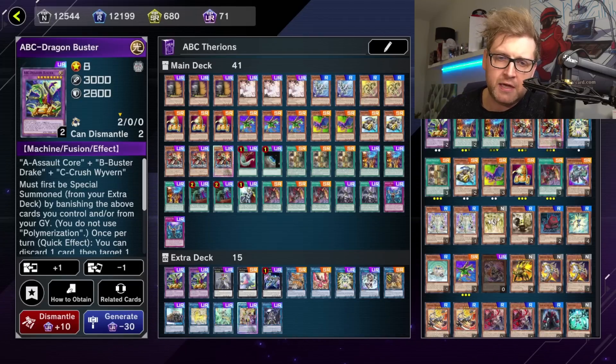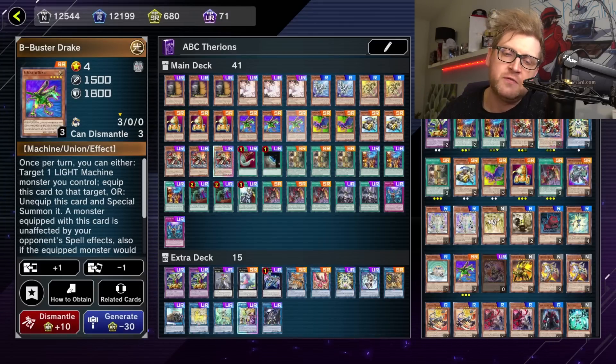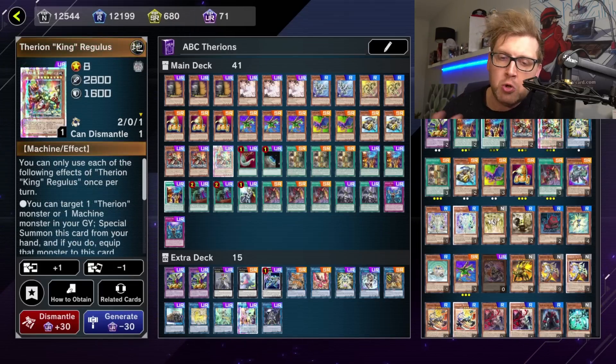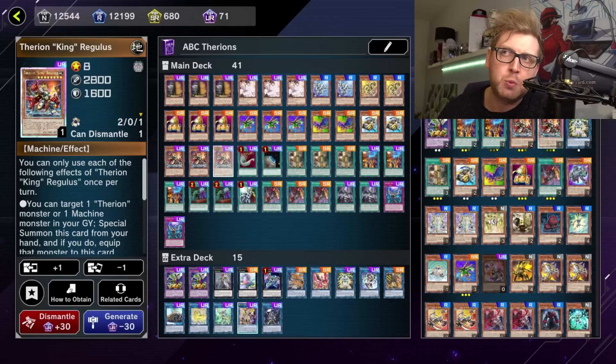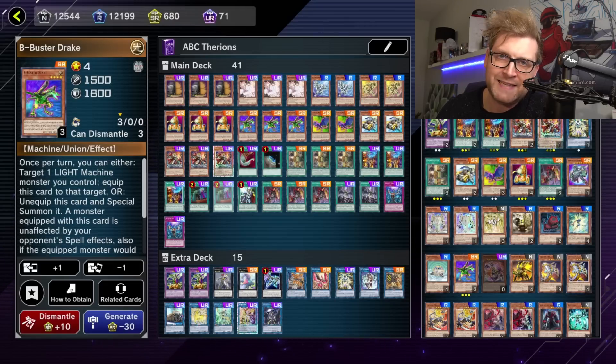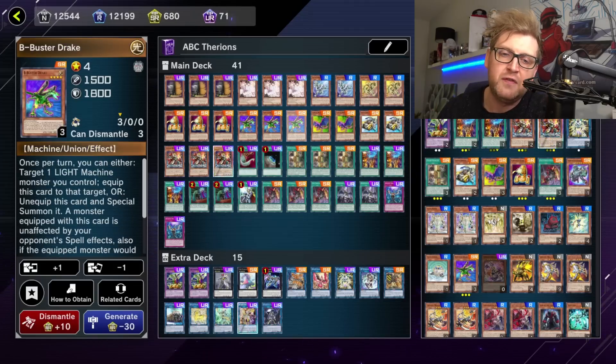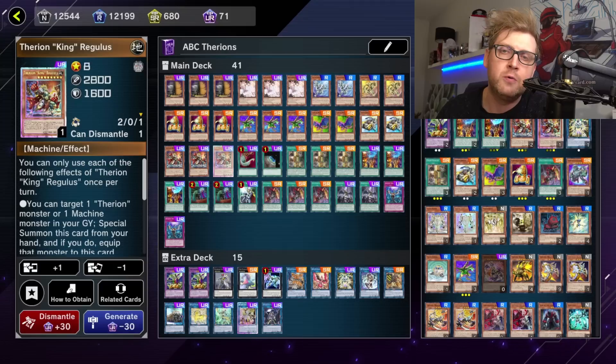The deck struggles with consistency. You could main deck Pot of Prosperity since it's at one, but I like the A, B, C ratios and the gadgets. I might go for a heavier rank 4 exceed package — maybe Utopia, Tornado Dragon, Excited Knight, Bagooska, and Zeus. Going second against Runick stun or any stall deck, Zeus is a very strong play. The gadget gives you another machine on field, which I'm a huge fan of over a butchered Adventure engine.